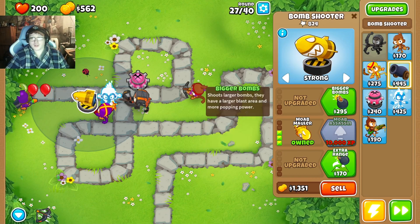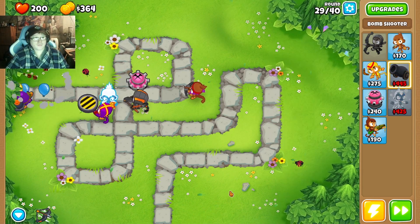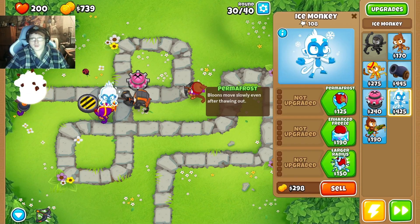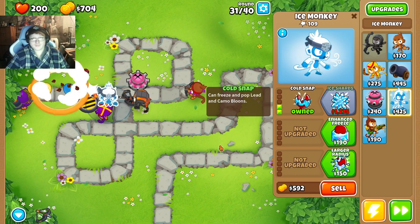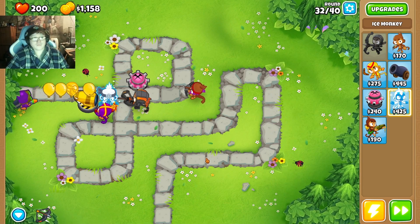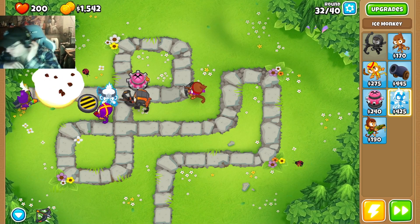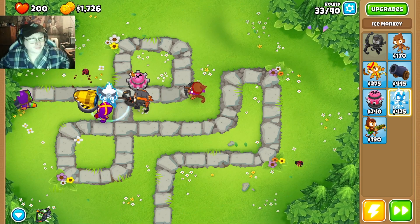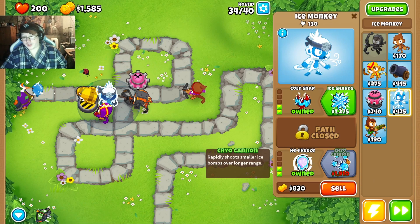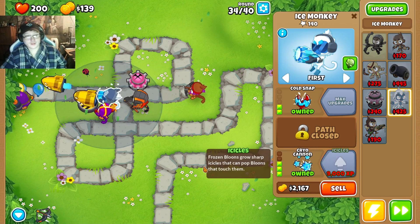Rest Reload, Mist Launcher, Mud Mauler. Bigger bombs and heavy bombs — very strong. Farmer Frost, Cold Snap. Larger Radius, Refreeze. And then we're going to save it for the Cryo Cannon, so instead of doing this AoE it can shoot little snowballs at the bloons and freeze them that way.